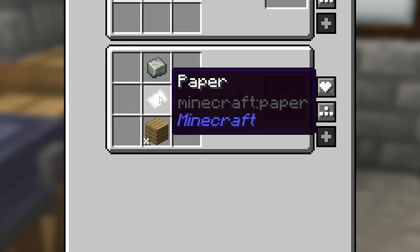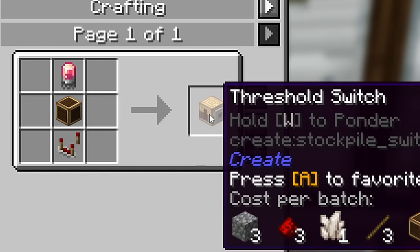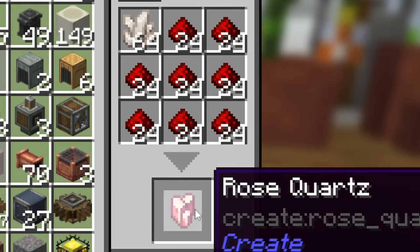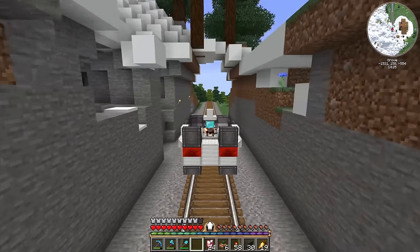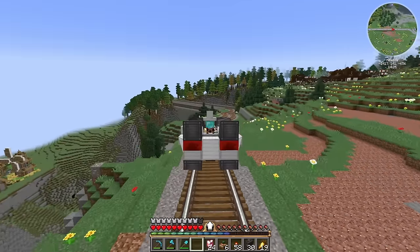I'd very much like a clipboard as well but I need paper, which is all the way back at Hill Valley. And I'm going to need a bunch of threshold switches which also requires electron tubes. I can make rose quartz easy enough, but I'm going to have to drive all the way back to Hill Valley to get sandpaper and paper.